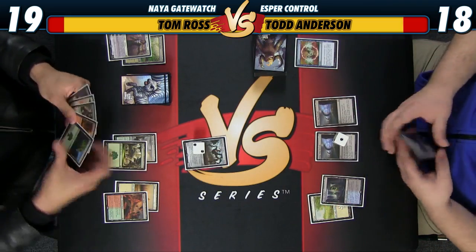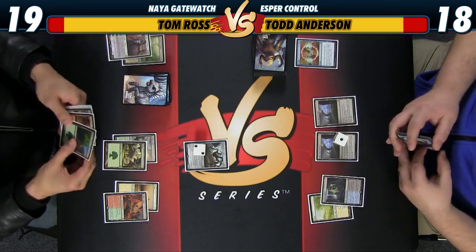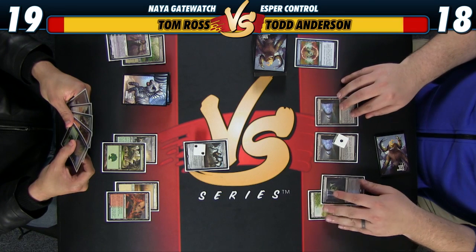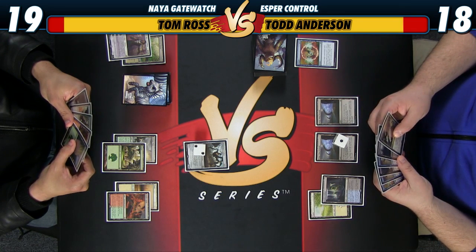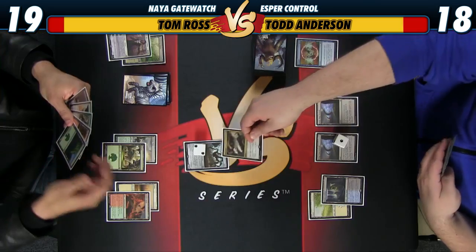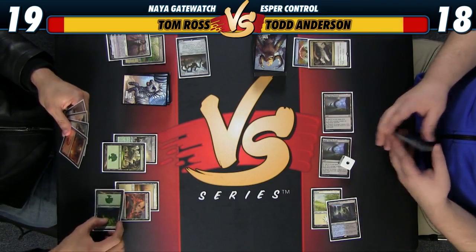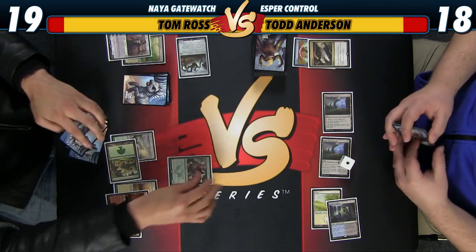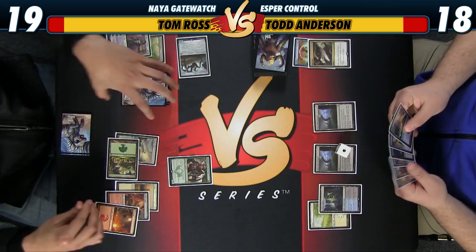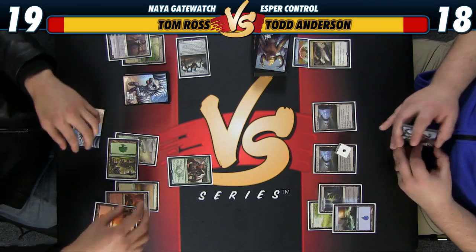I guess I'll keep playing my cards. Before you declare attacks, I am pretty afraid of Wingmate Roc in general. I'm also pretty afraid of more Planeswalkers. I think I do just want to Utter End this now — probably should have done it on my turn if I'm going to do that. In that case, I'll play a Mountain. We do keep drawing lands, which is fortunate for us. I'm going to say go.